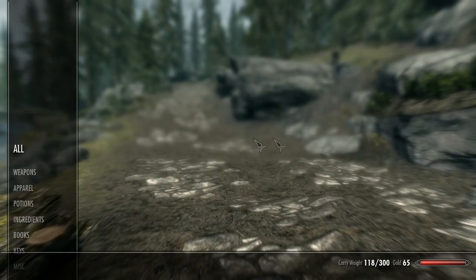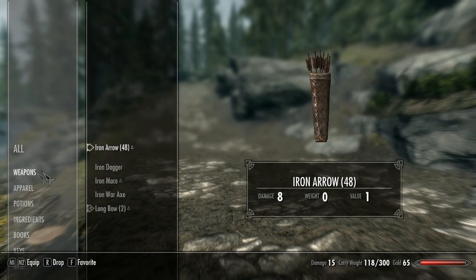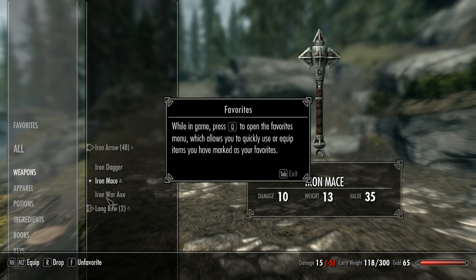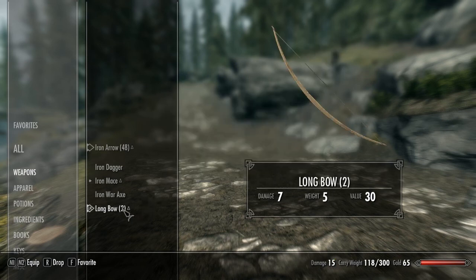Let me get my items first. How do we set favorites? It's F. Let's do that — let's favorite that.